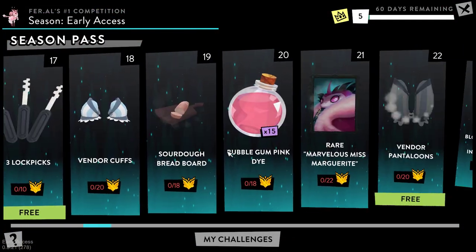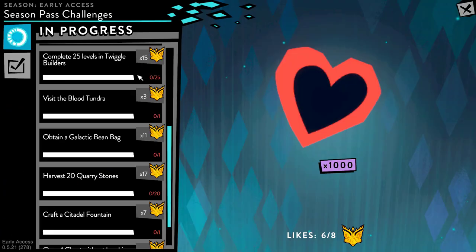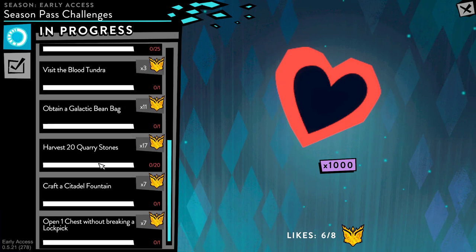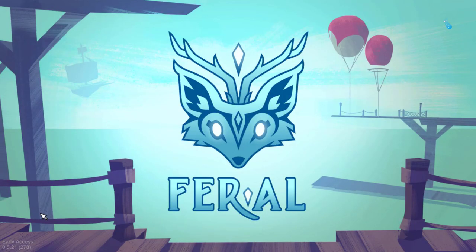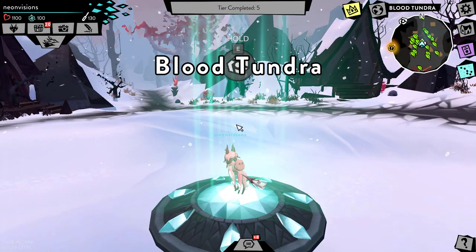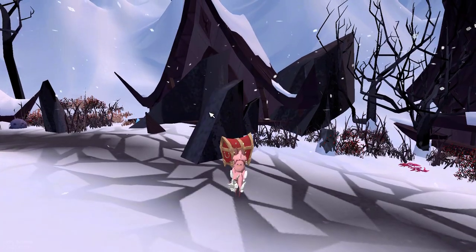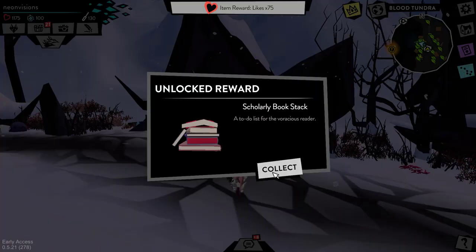Visit Blood Tundra — that's very simple. Open one chest without breaking a lockpick — that's stressful. Let's go to Blood Tundra. And just like that, 1000 likes for completing tier number five! Here's a chest right here, the easiest one. Let's do this — I cannot lose. A scholarly book stack, that's kind of cute.